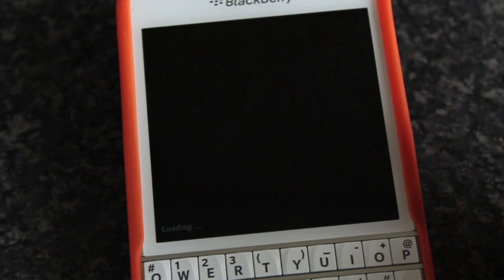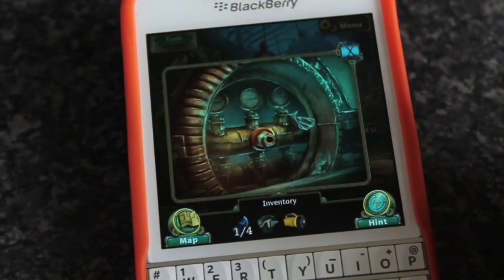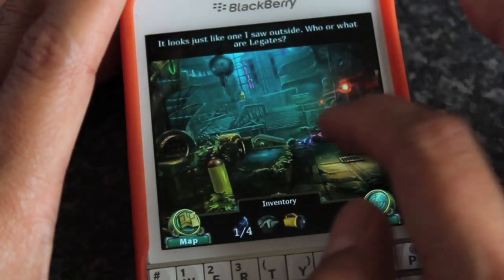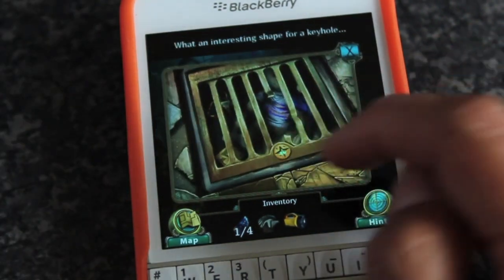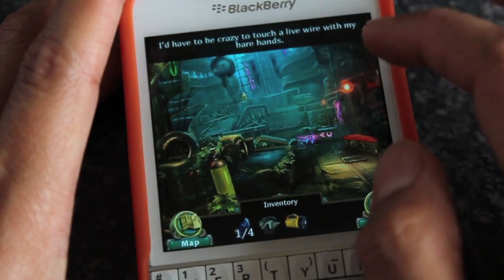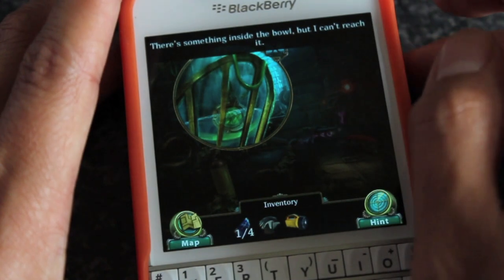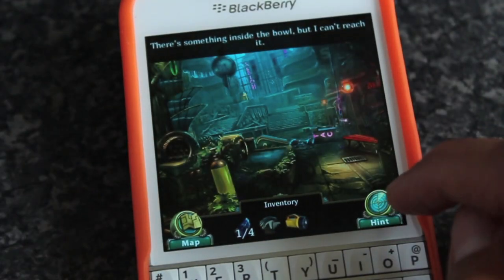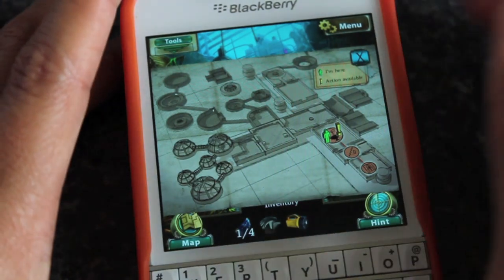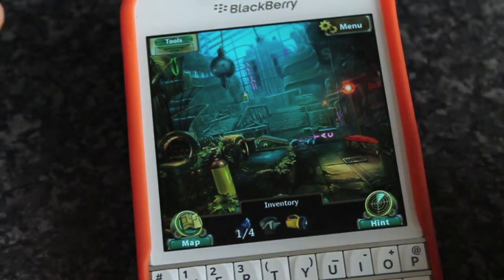If you play hidden object games then you know you're basically tapping on things and exploring the whole place. I need some sort of tool here, so I've explored this area a bit. You've got your inventory at the bottom, your map of the whole place you're exploring which is kind of Eden. To help you out you also get hints, which will regenerate before you can use them again.